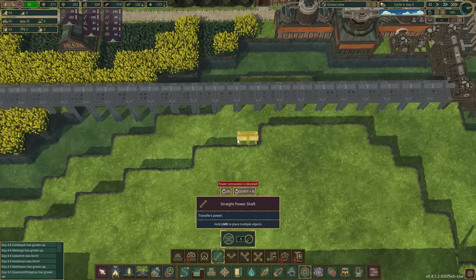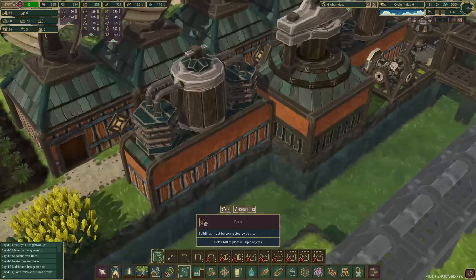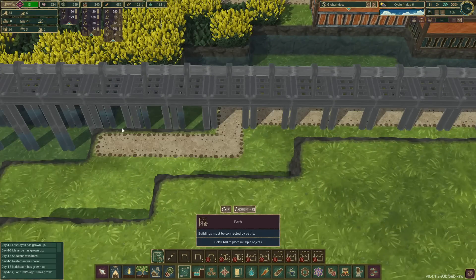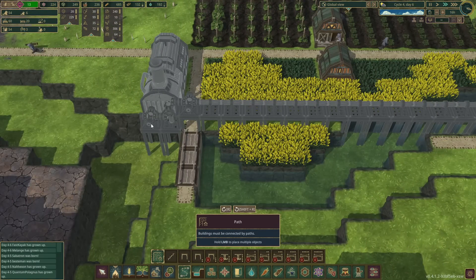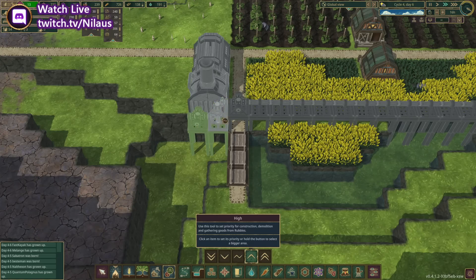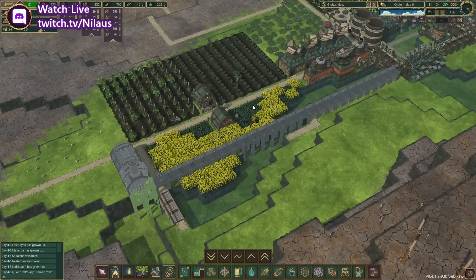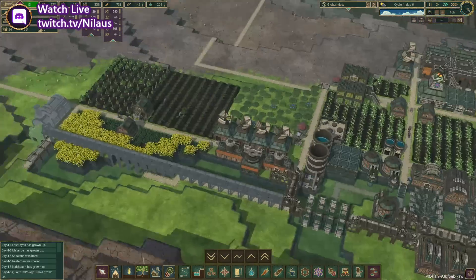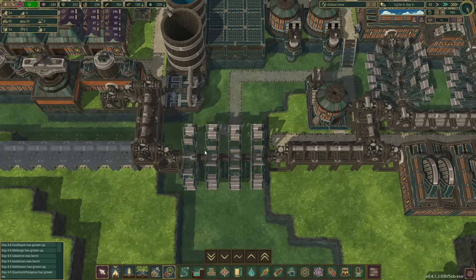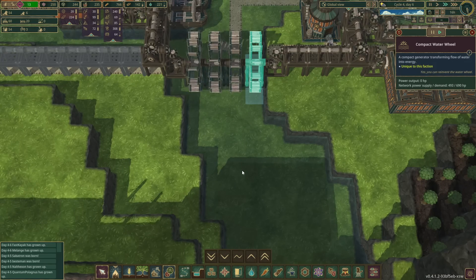That's definitely something. Let me see if we have a road down there — let's just get the road over. That will allow us to build this part, which will also be built. I need to make absolutely sure I can build it. That is basically what we need to do in terms of the metal part construction. But these water wheels are not spinning very well — they're actually spinning really poorly. That's kind of weird.